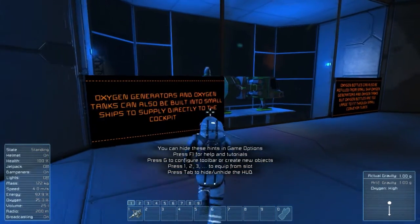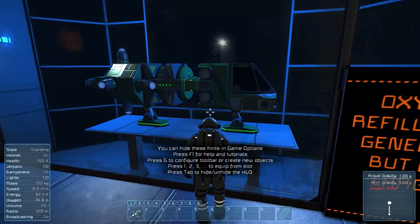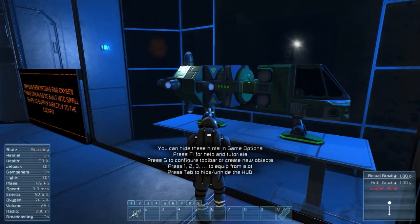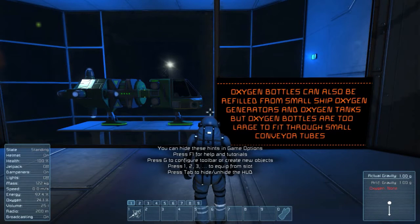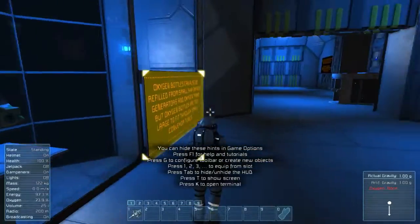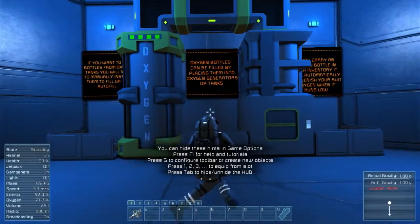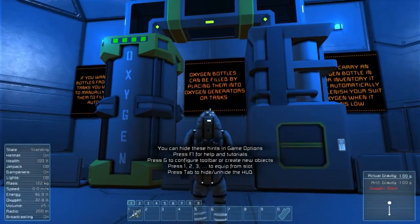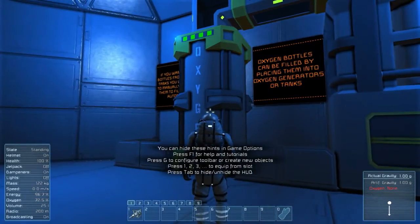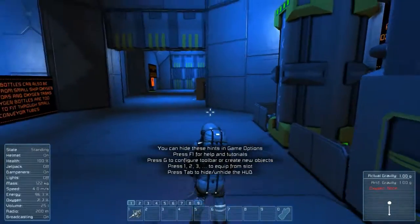Oxygen generators and oxygen tanks can also be built into small ships to supply directly to the cockpit. Oxygen bottles can also be refilled from small ship oxygen generators and oxygen tanks, but bottles are too large to fit through small conveyor tubes. If you want to fill bottles from oxygen tanks, you'll need to manually instruct them to fill or use autofill. If you carry an oxygen bottle in your inventory, it will automatically replenish your suit oxygen when it runs low.